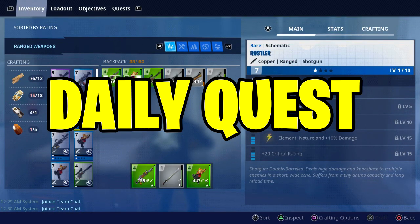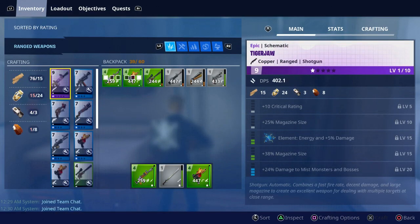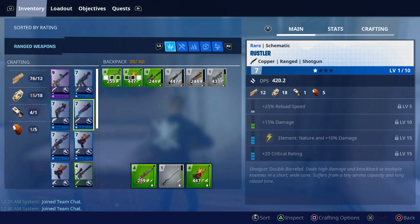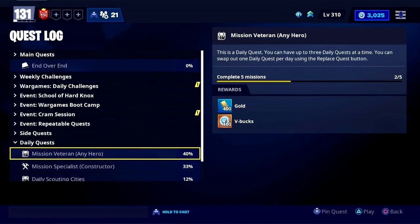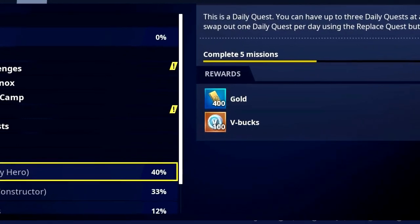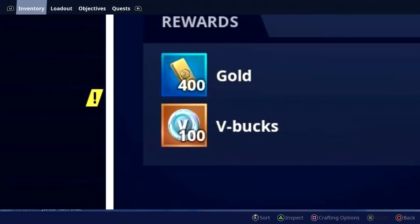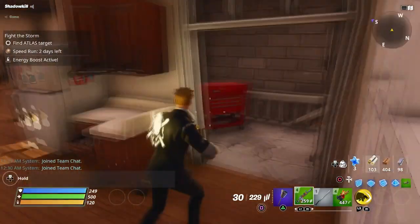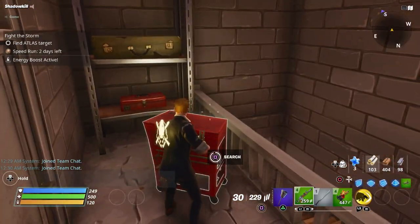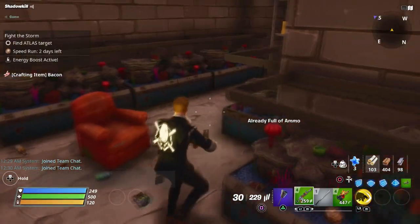Last but not least are daily quests. The daily quest gives you a challenge to complete and rewards you with V-Bucks — around 50 V-Bucks base, 60 V-Bucks in certain locations, 75 V-Bucks in others like Canny, and 100 V-Bucks in areas like Twine Peaks. Complete those challenges in those zones and you'll earn those V-Bucks. That's pretty much it — thanks so much for watching and I'll see you all next time.